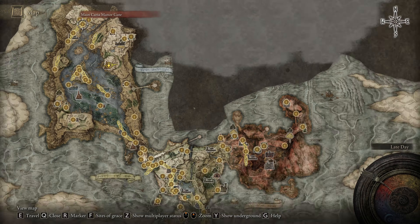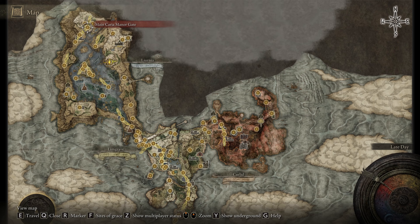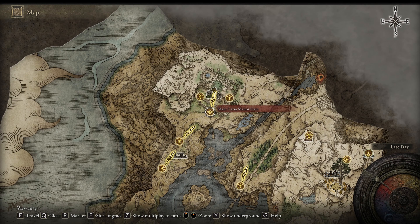To begin, you'll want to make your way to Caria Manor. It's a castle located at the top of Liurnia West, and there are no item or story requirements to enter this location.